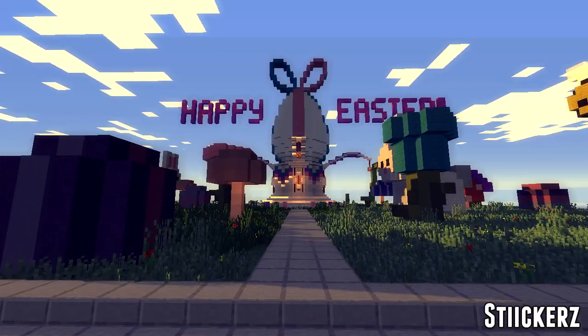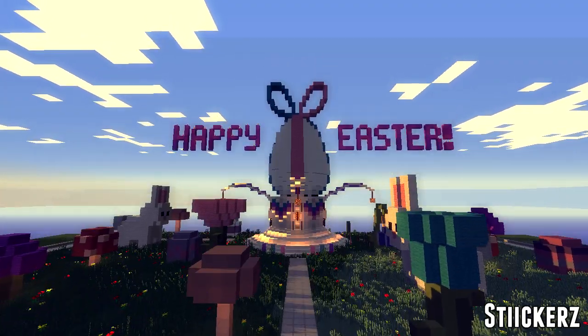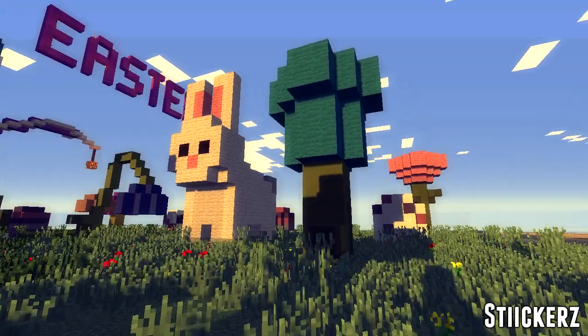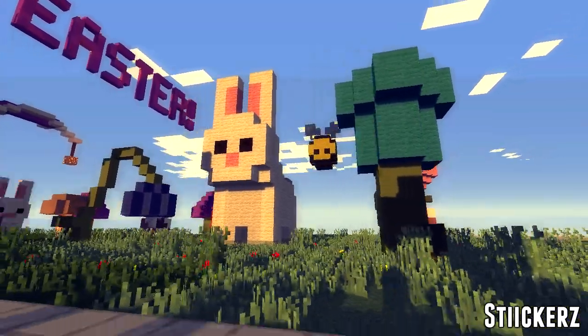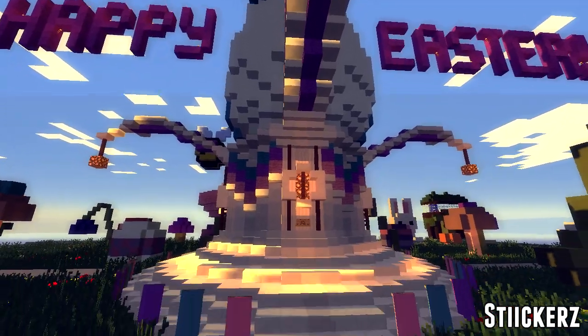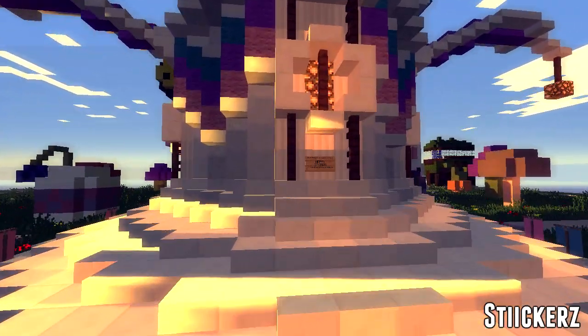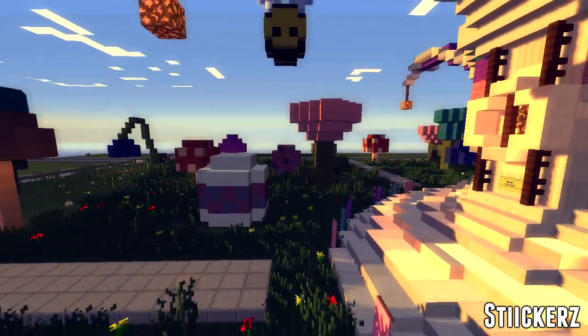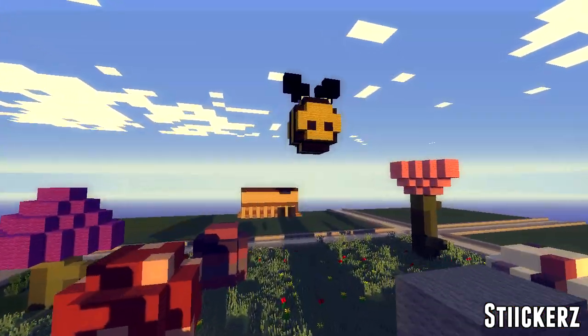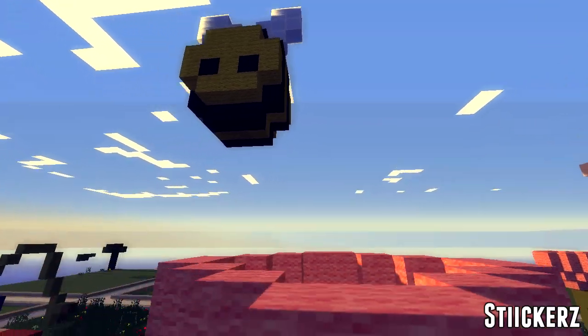Here we have a very pretty build from Stickers, which has a really cute Easter egg in the middle, some cute bunnies around the outside, and nice plants. Everything is really cute — it's quite simplistic but at the same time really nice looking. I especially like the bumblebee — the bumblebee was really cool. Well done.